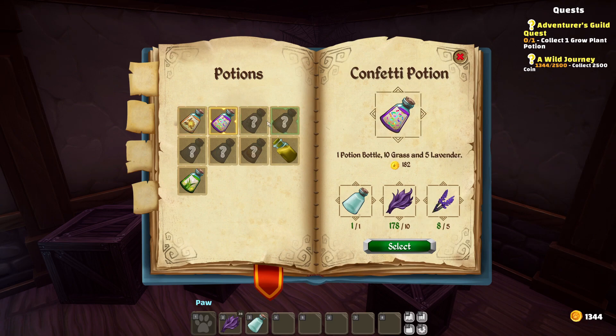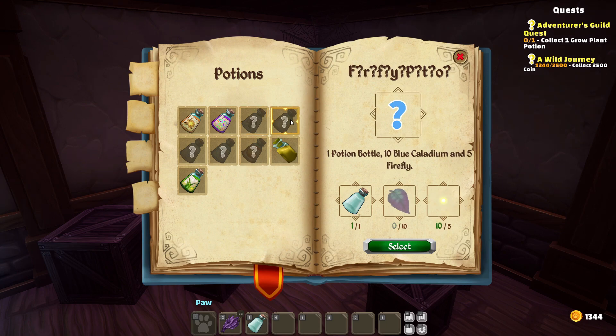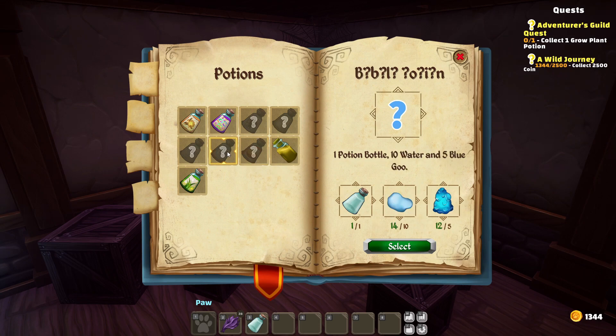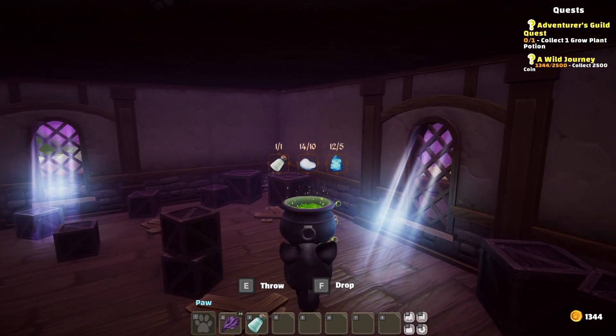We can make these potions. There's one that looks like a firefly potion, and we do need fireflies for it. There are a couple I'm not sure what they do, but we have everything needed for one. And this must be the pumpkin one — we need 10 pumpkin slices, so we're going to have to go back to the earth zone and get some more. But I've been collecting blue goo and water from the pool, so we have enough to make this one.